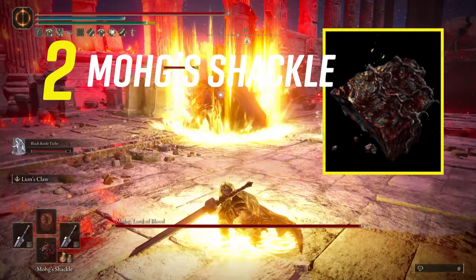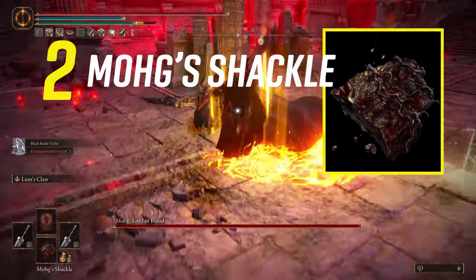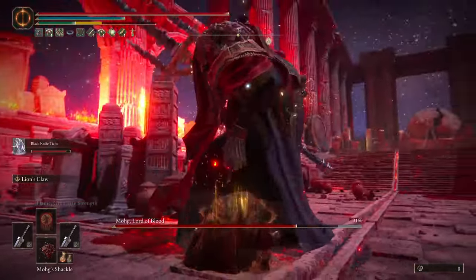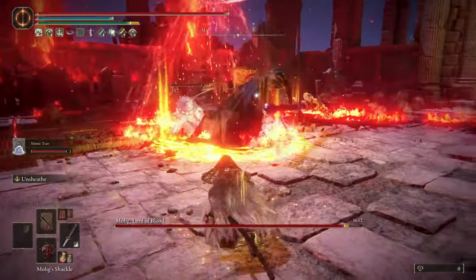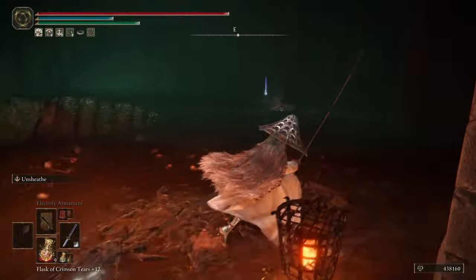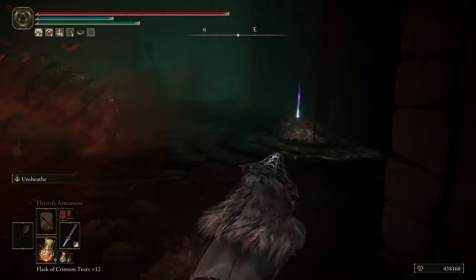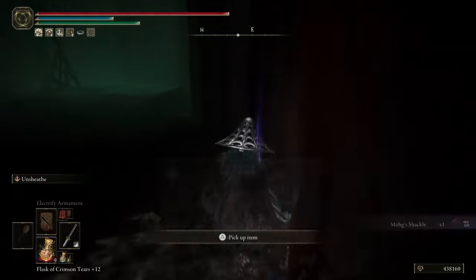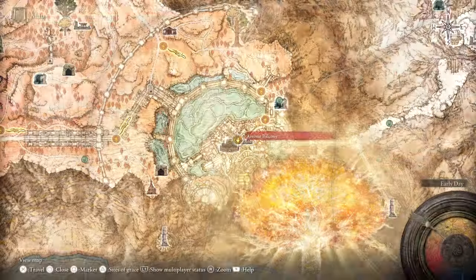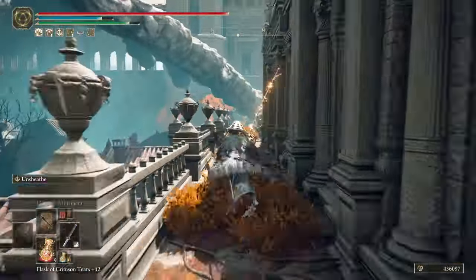Number two: Mog's Shackle. This is a usable item that you can use to immobilize Mog in his first phase, but it only has two uses so be sure to make the most damage possible when he's stunned into the ground. Mog's Shackle can be found in the Leyndell Royal Capital down in the subterranean shunning grounds, behind where one big lobster enemy pops up from the ground. Follow this route from the balcony side of the ground and take the grace to get it.